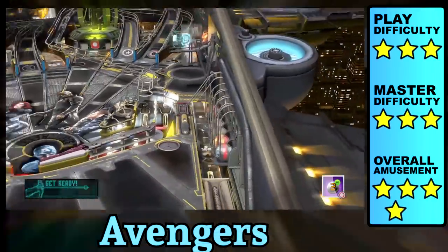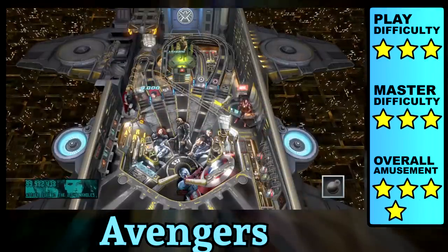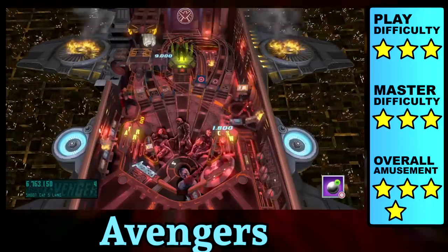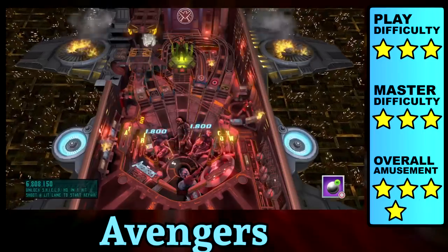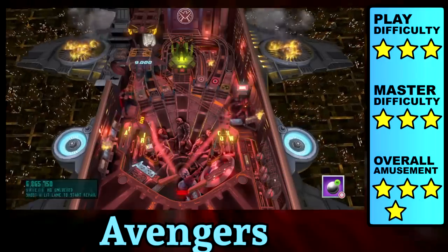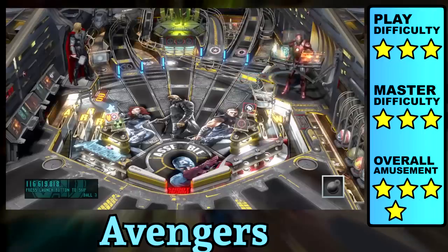Avengers gives you the option to choose which ball you want to start with. Each ball has its own perks and can expedite the main objective which is to spell assemble. At first it seems a little too complicated, but don't worry because the table does a good job of guiding you where to go with the flashing lights, colored panels, and audio cues.